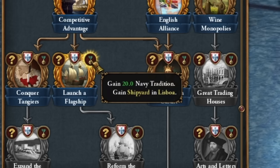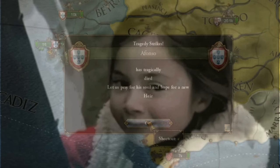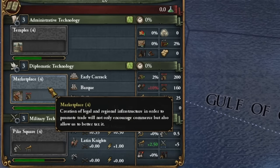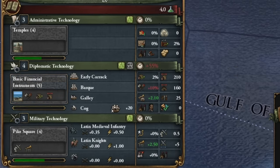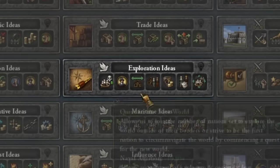Diplomatic technology: here we develop only up to level 4 and then hold back and accumulate diplomatic points, because we want to quickly develop the exploration idea. The truce period with Granada has ended. However we wait until November, unless we notice that Castile gets literally close to the borders of Granada — then of course we use the favors option on Castile, indicating they are preparing for an upcoming war.